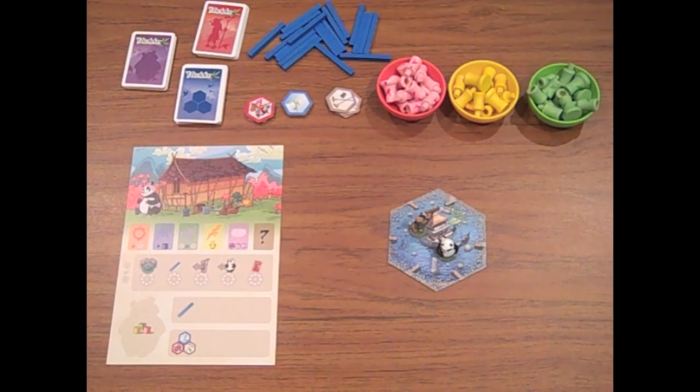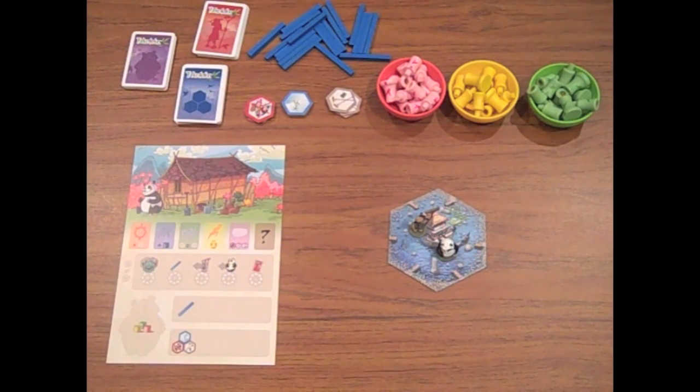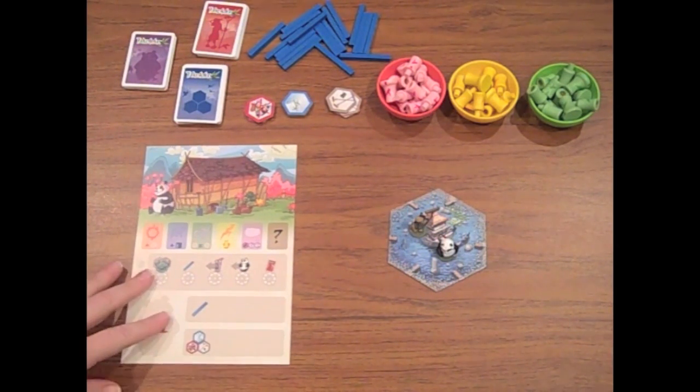On your turn, you're going to do two actions, and your player aid has a listing of the actions that you can take. You can take any combination of these, but you can't take the same one twice. We're going to start by going through what these actions are.